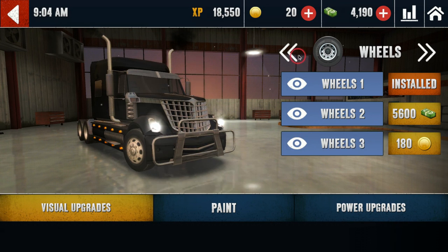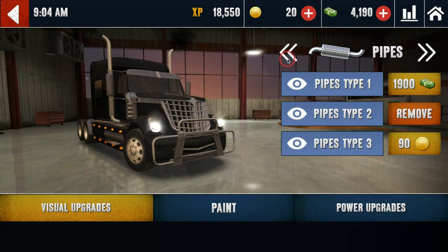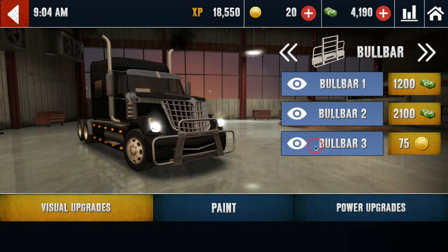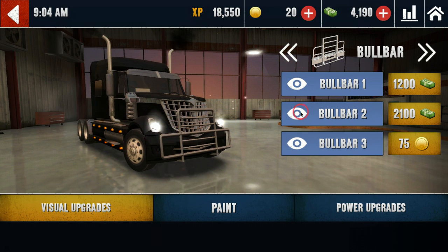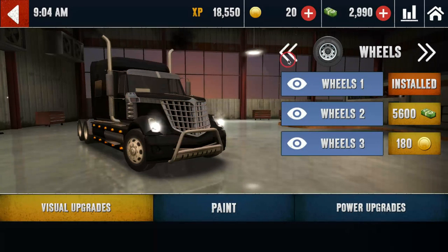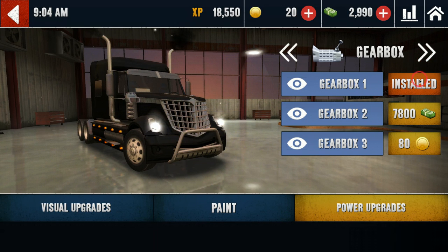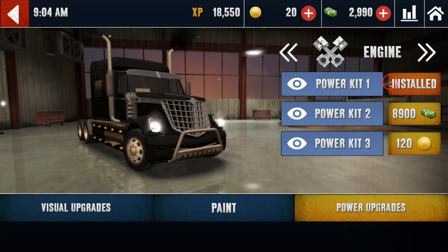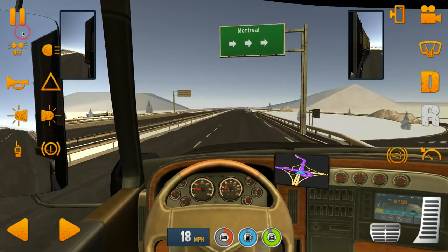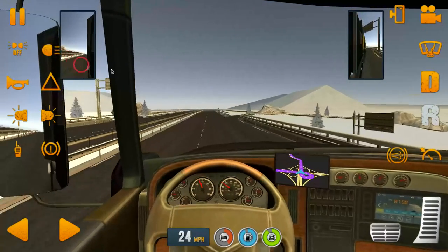Those are nice wheels but I can't afford them. I want this bull bar, but it costs money. You can only get 20 of those by going through everything, so I'm gonna get that bull bar for fun. I already have the default power kit number one. Our goal for today's episode is to complete the job and get enough money to buy better gearboxes and a better engine — then the truck will be better.